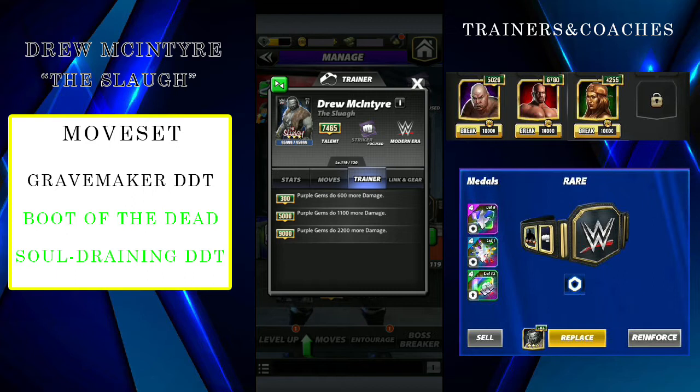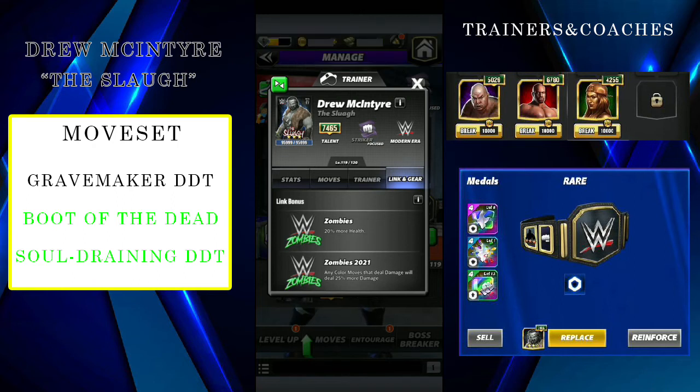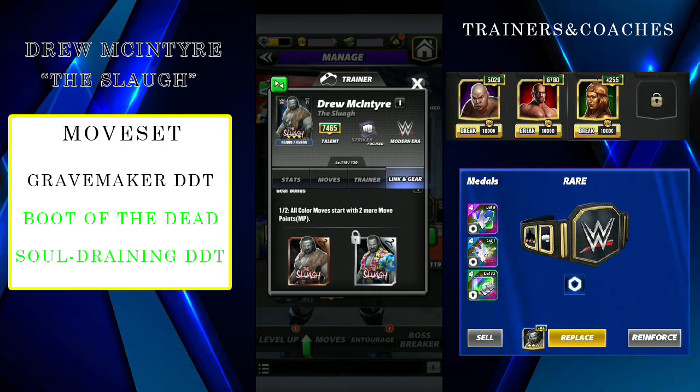His trading ability at 9000 is Papa James, gonna do 2200 more damage. It's kind of useful for like fight damage or something else. If you use that it would be much better for him. He has links with zombies, Zombies 2021, and modern era.